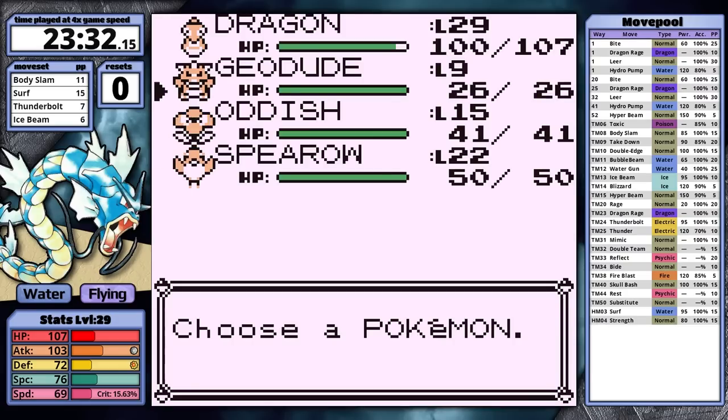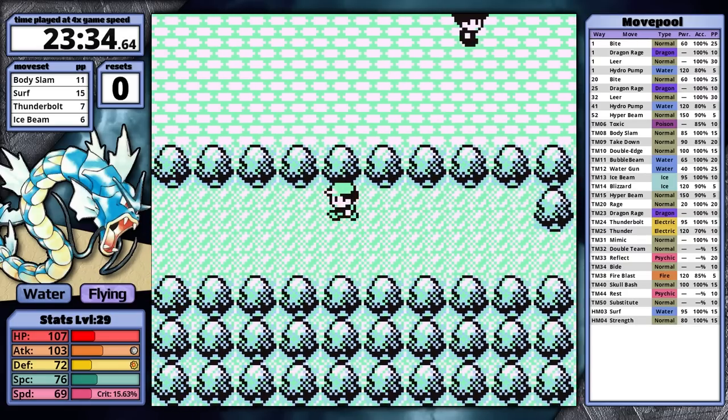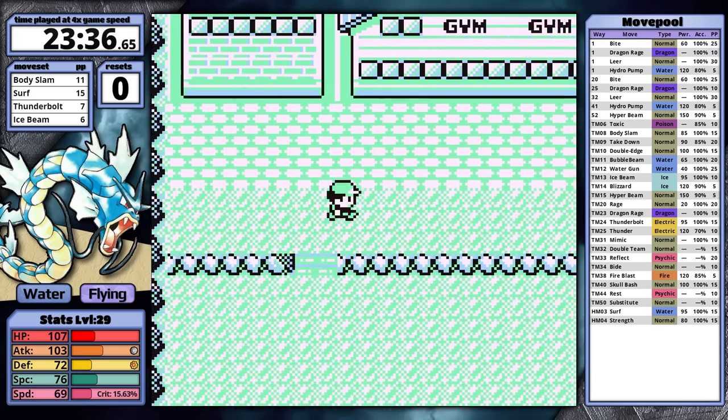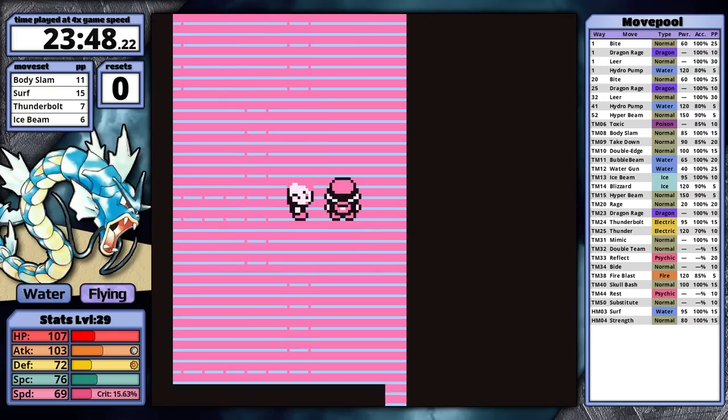I autopiloted for a bit and headed south towards Erika's gym, but then I realized that Erika has a Victreebel in Red that knows Razor Leaf — it loves to crit. She gave me troubles in Yellow, so I should do something else first. Like Koga, because he should be much easier in Red for Gyarados.